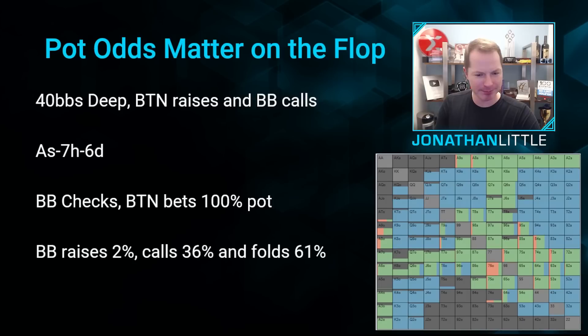The big blind is calling with 36% of hands and then folding 61% of hands. They're folding a ton because hands like K-10, J-10, and J-2 don't do very well at all on the ace, seven, six board. Facing a big bet size on the flop, you're really just continuing with decent hands like pairs and draws. If you don't have a pair or a draw, you're out of there.